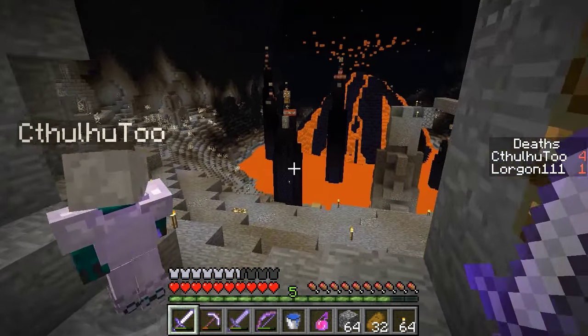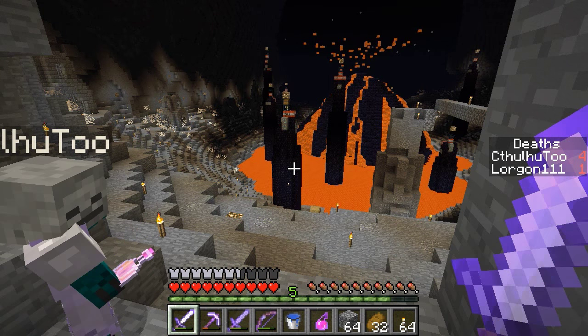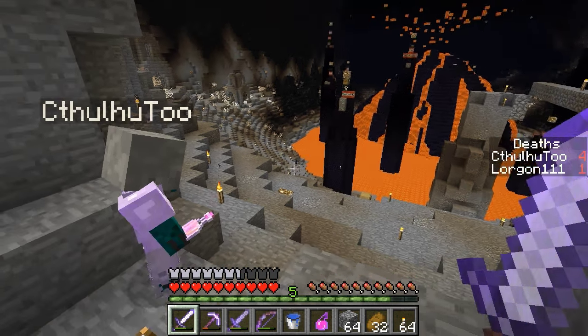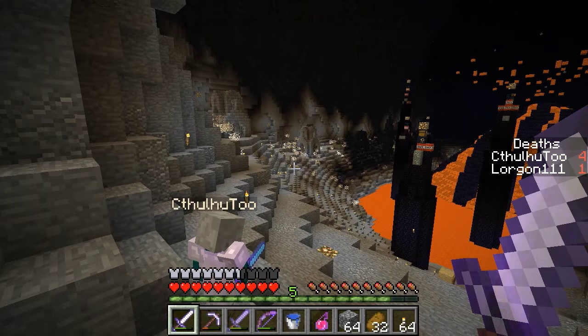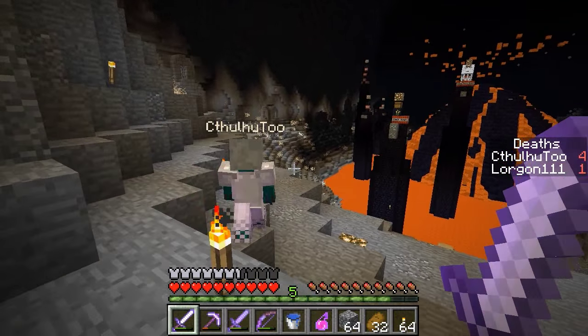I came down here with one of our tulips to punch up some of the magma creams so we could make some fire resistance pots, so we each have three of the eight-minute ones. That and our Water Buckets should hold us over pretty well in this area. Last time we made a bit of progress progressing down the left, so I think we'll just pick up from there. Yeah, sounds good to me.